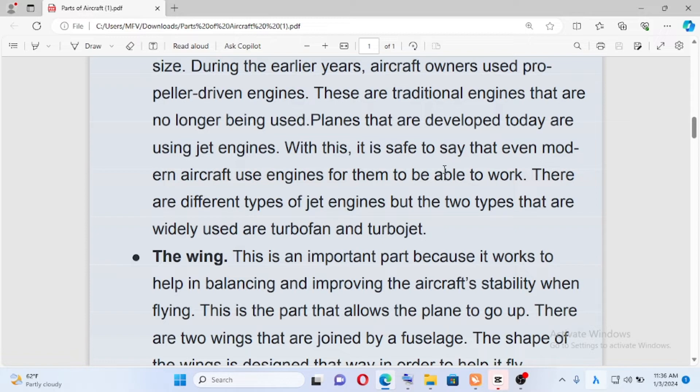It is safe to say that even modern aircraft use engines for them to be able to work. Modern aircraft engine — to be able to work, we have a major part. Without an engine, an airplane won't go. So we have different types of jet engines.